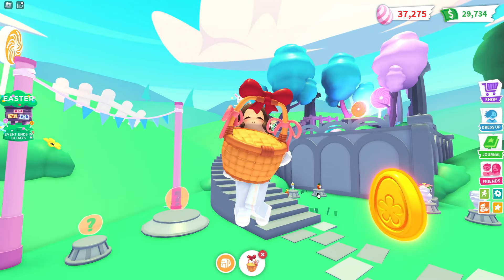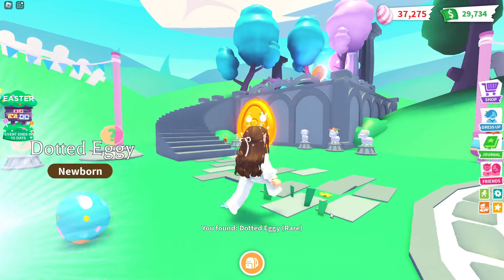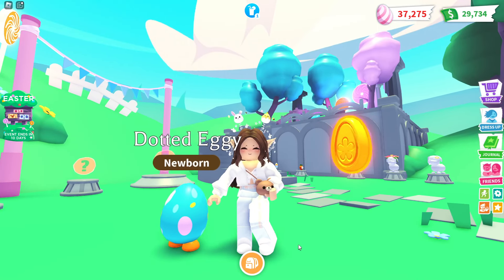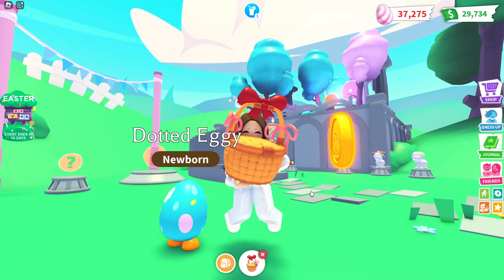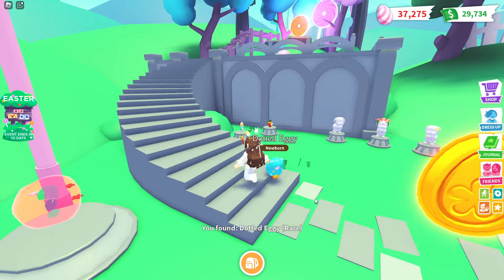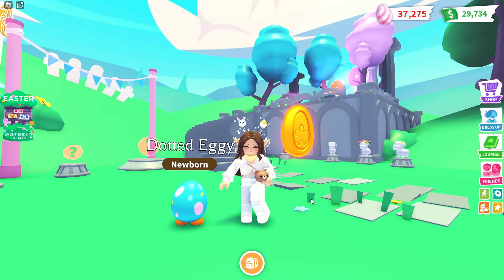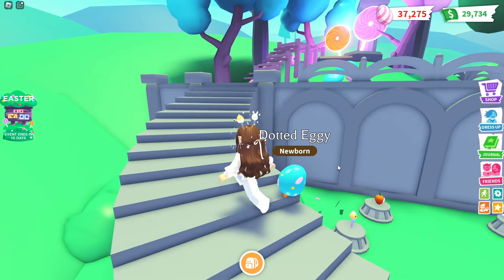We've opened four boxes and we're now on box five — halfway through. We got the Dotted Eggy, so we now have three of those and only need one more to make a neon. Moving to box number six, we got the Dotted Eggy again — that's perfect, we now have enough to make a neon! Look out for a video on that coming very soon.